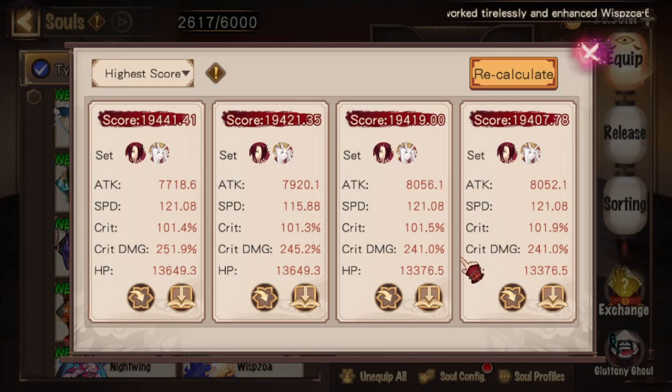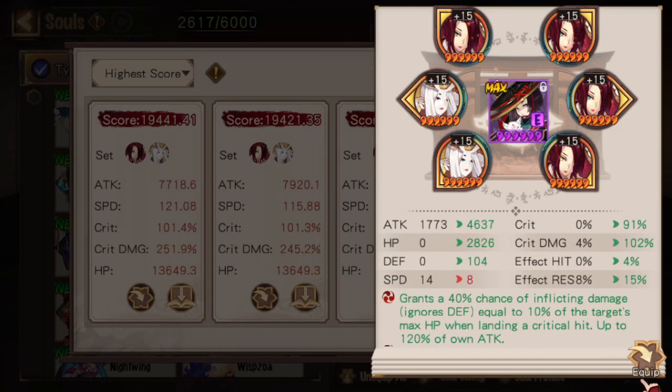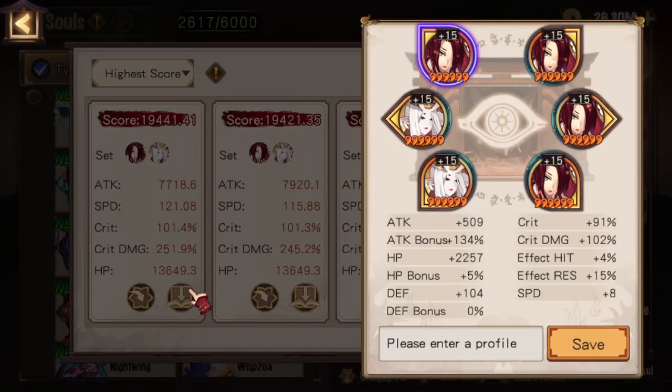What shows up will be a number of configurations that scored the highest according to the indicator. Because we selected damage, the score is based on attack multiplied by crit damage. We can see that 7718.6 multiplied by the crit damage of 251.9, which is a 2.519 multiplier, gives a score of 19,441. We can select the leftmost configuration for the highest score. There are two buttons underneath: the leftmost will allow you to immediately equip the soul onto the Shikigami, or the right one will allow you to save the configuration as a soul preset.